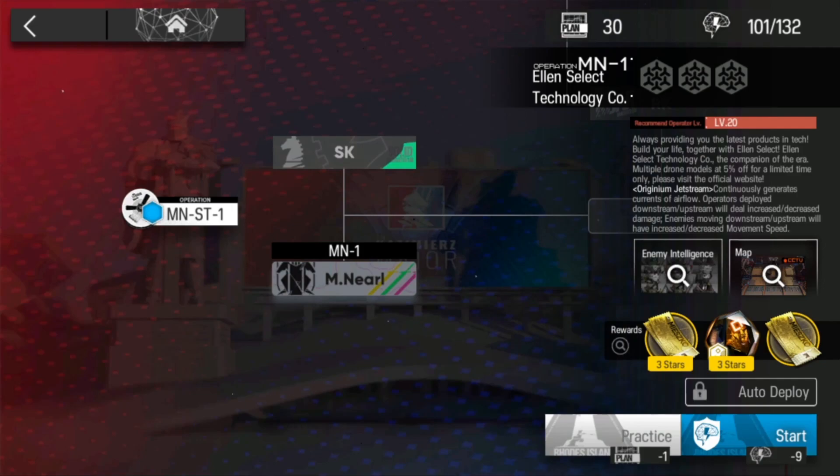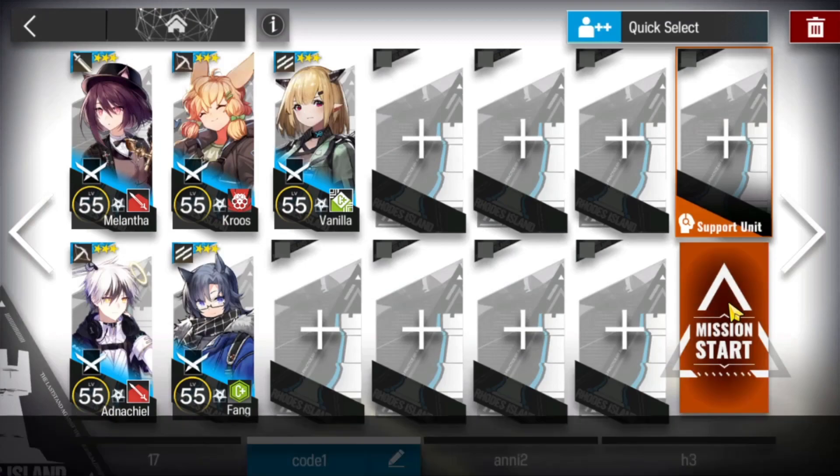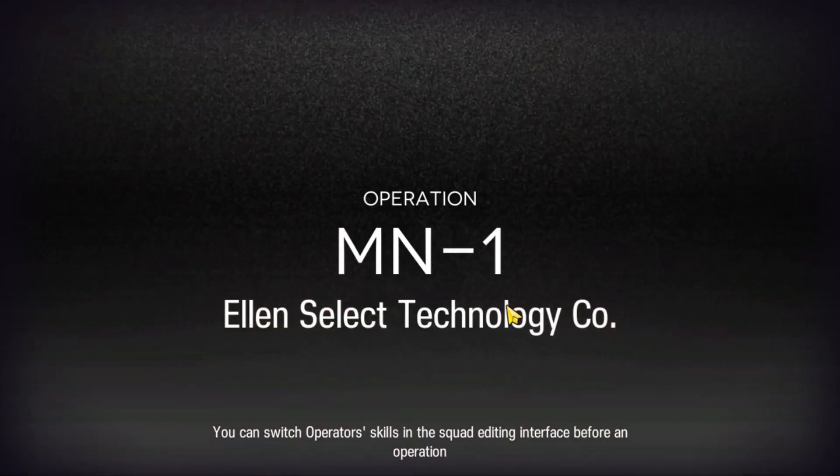Yo, that's why it's Pounce here. Let's clear MN-1 with low rarity. This is the team I'm going to bring in. Let's do this. And for more low rarity clears, check out the links in the description below.